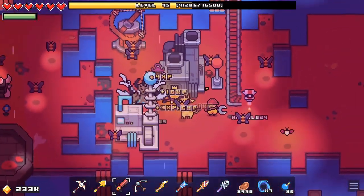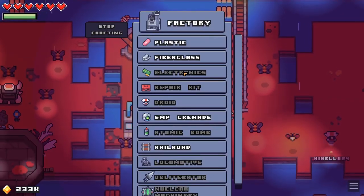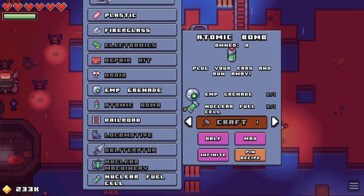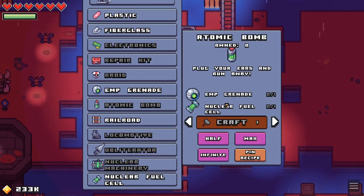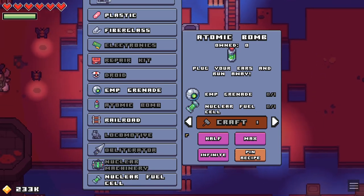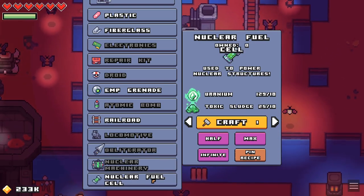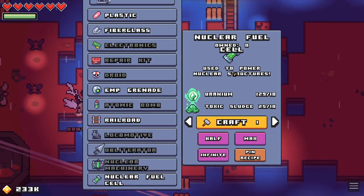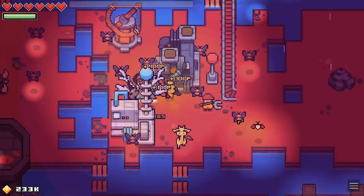Let's go to the factories. We've got two factories these days. EMP grenade — what do we have to do first then? To get the atomic bomb, we need the EMP grenade. And also a nuclear fuel cell. Oh, that's going to be a bit more of a thing. On the upside, we actually have got the stuff. This does require uranium and toxic sludge, which I've got somewhere on the level in one of the vaults. We'll make one of them.